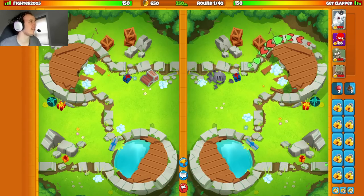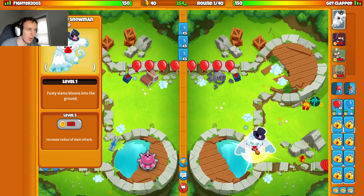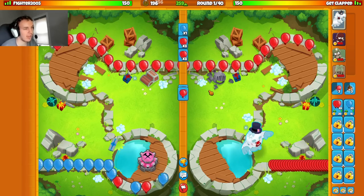Our next match is against Fighter 2005. We're on the map Castle Ruins, and I'm going with my strategy of dartling ninja farm with Snow Pat actually, instead of normal Pat. Which might seem weird — like why would you bring Snow Pat when you don't have ice in your strategy?